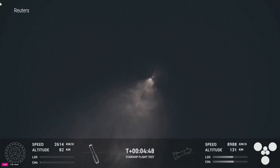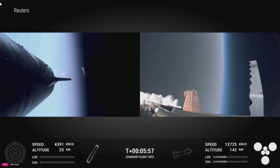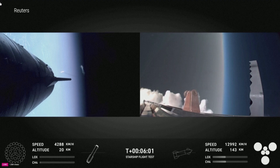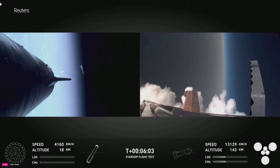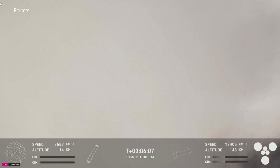The booster is making its way back to the launch site. We should be at about 30 seconds away from our landing burn. It's going to happen in three phases — we're going to light 13 engines and burn off all of that velocity.